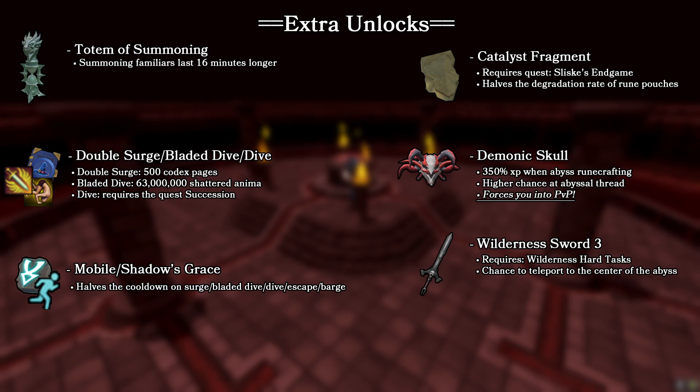Finally, the demonic skull gives you more XP when runecrafting through the abyss and also gives a higher chance to get abyssal thread. The caveat is that it forces you into PvP with no confirmation message — if you load it from the bank there is no popup or notification that you're opting into PvP, so just be aware of that. If you want the most money per hour you're going to have to use this, because abyssal thread is worth quite a hefty amount. Especially after the wilderness rework, there aren't nearly as many people PKing runecrafters.